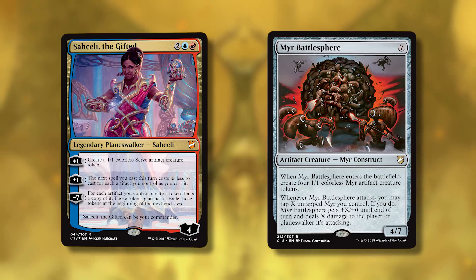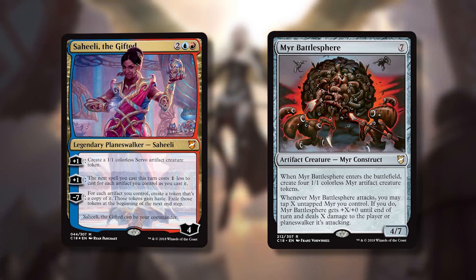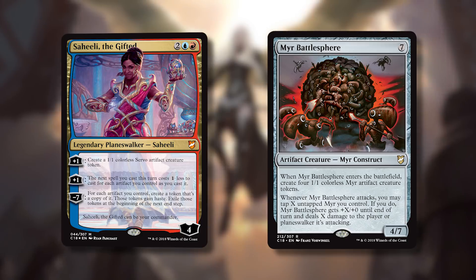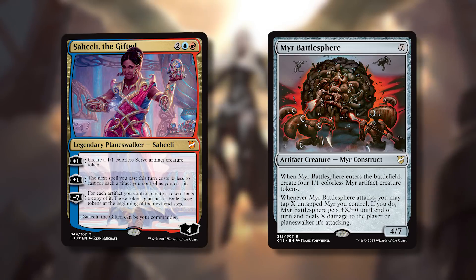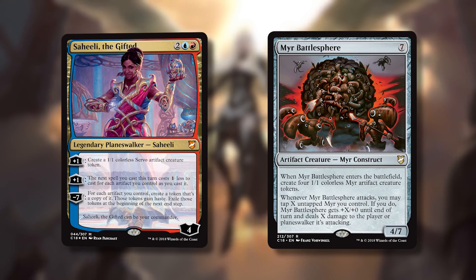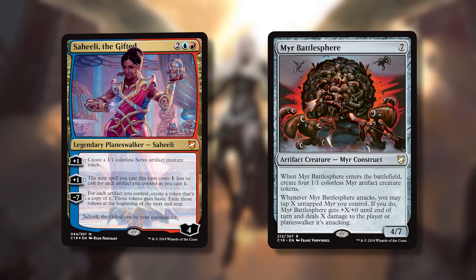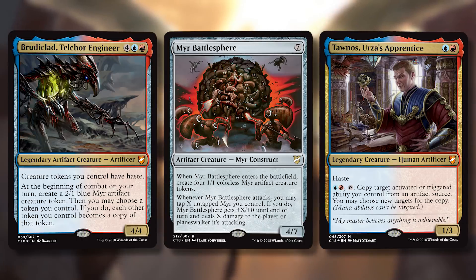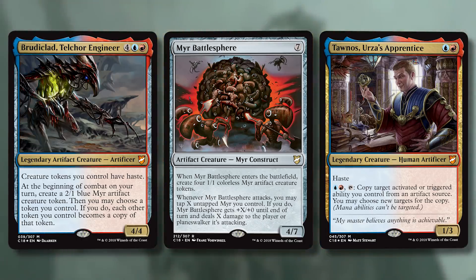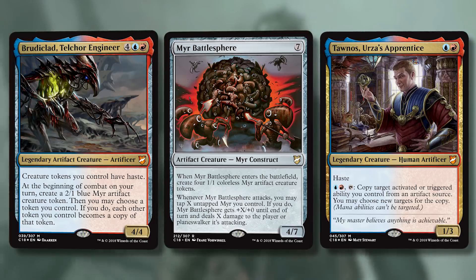This is a great card for many reasons. It's a way to get early value off Saheeli's second ability. And in a world where many people are running planeswalker commanders — at least for the first few months due to novelty — Myr Battlesphere can gun down planeswalkers directly. The tap ability is a triggered ability on an artifact, so Tawnos can double it. Brudiclad makes Myr tokens that can be added to what Myr Battlesphere is doing.